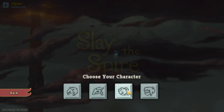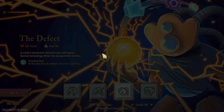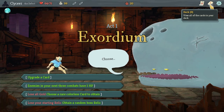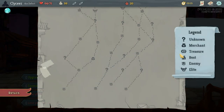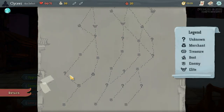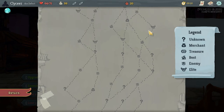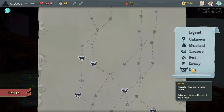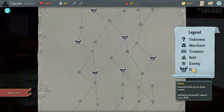Hello, I see you — Slay the Spire, we're still at it. Has the map looking... no path to even a chance at a free elite that I can see — oh, unless three question marks in a row don't give a fight, in which case free burning elite. And then no other elite fight for the rest of the act.